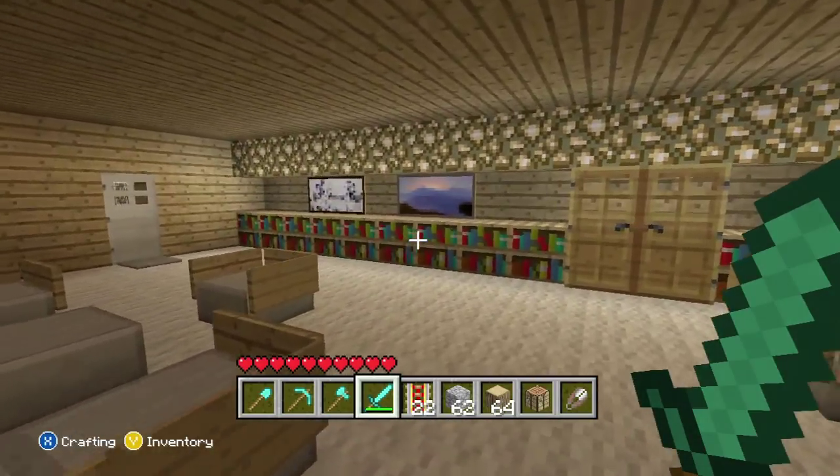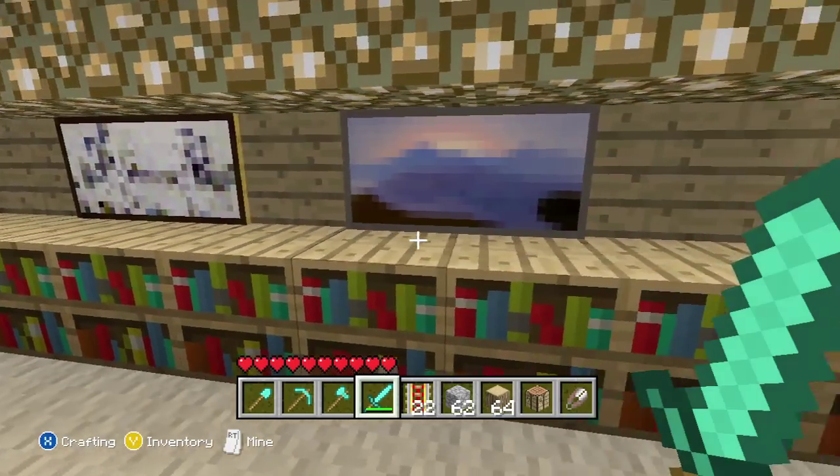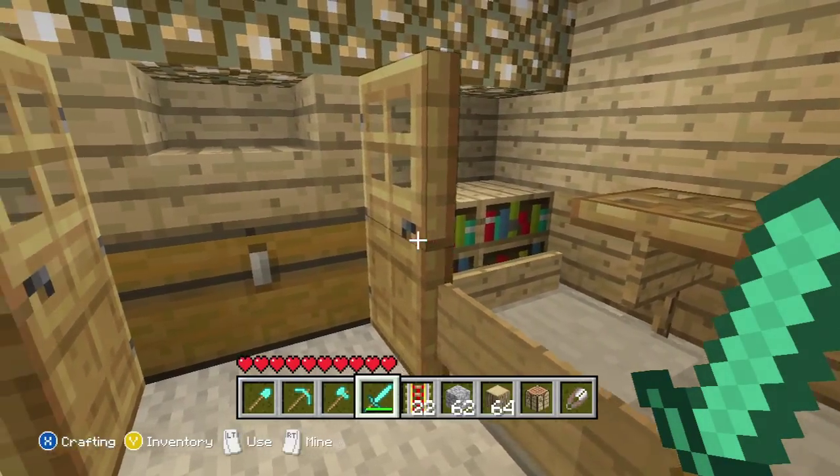And then we have the same kind of chair. You want to just put bookshelves in good areas just to make sure it doesn't look too plain. Paintings make it look like wood.